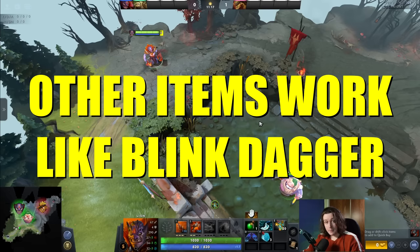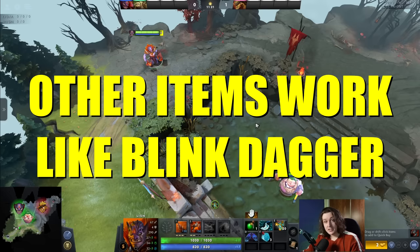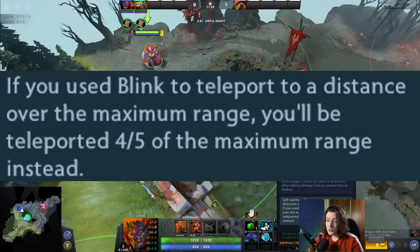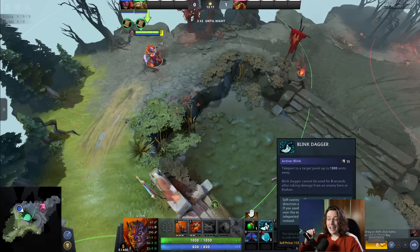Number one: Glimmer Cape, as well as a few other items in Dota, works like Blink Dagger — you can actually extend the range of these items 200 above what it shows on the UI. For Blink Dagger, it says if you blink to a distance over the maximum range, you'll be teleported four-fifths of the maximum range instead. Valve has programmed an Alt Hover tooltip to explain this for Blink Dagger, but this works with quite a few other items in Dota, and it has not been coded to be apparent anywhere in the game.